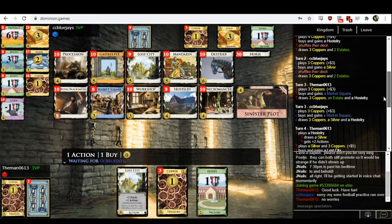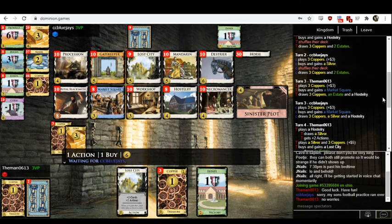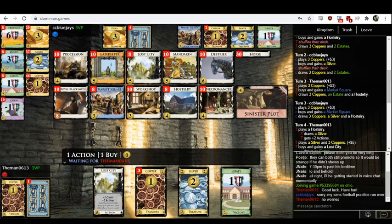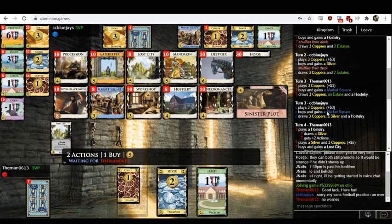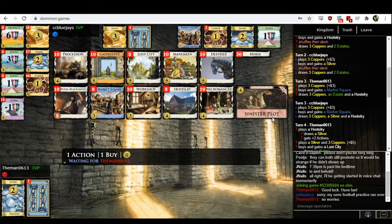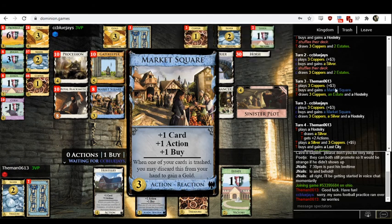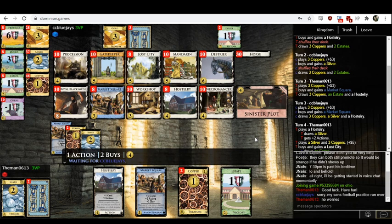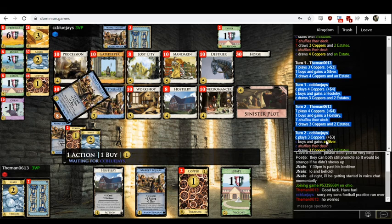Then they both get Market Square. I'm confused by that too — why would you want Market Square? You don't need the plus buy yet, because your decks are not hitting big numbers. The maximum your deck could possibly hit right now is six, with a silver and four coppers. So you don't need the plus buy because you can't afford to buy two things of value. And they don't have, at this point anyway, the ability to activate the gold gain effect.